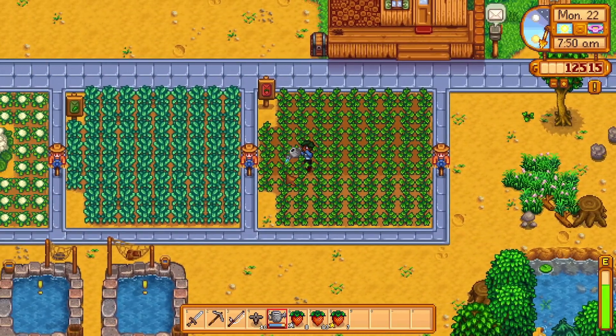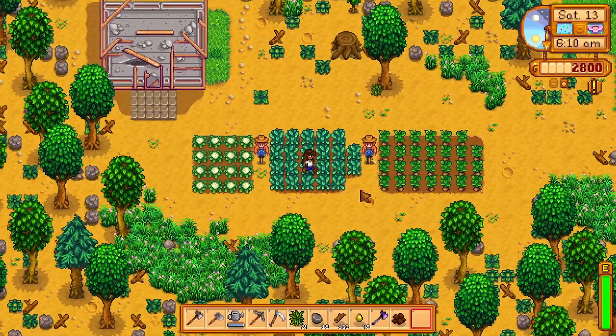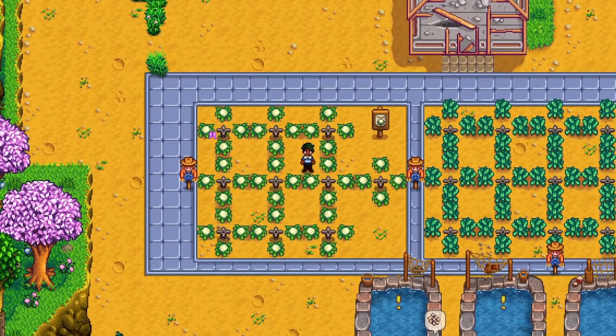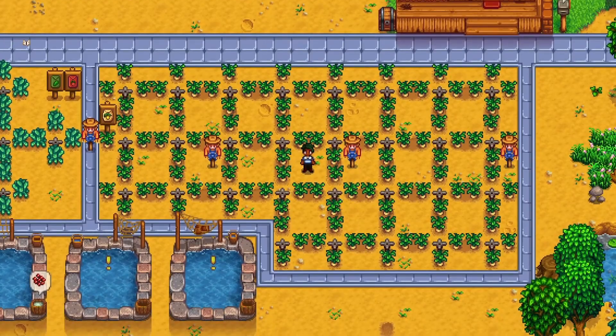Without fruit to replenish energy, it's a lot to manage. This is why I suggest getting sprinklers — your first sprinkler is available at level 2 farming, covers 4 crops at once, and only requires 1 copper bar and 1 iron bar to craft. To reach level 2 farming, harvest 16 cauliflower, 22 kale or strawberries, or 27 potatoes. After that, you'll only need 920 more XP for preserve jars — that's 10 sprinklers for 40 cauliflowers, 13 sprinklers for 51 strawberries or kale, or 29 sprinklers for 115 parsnips.